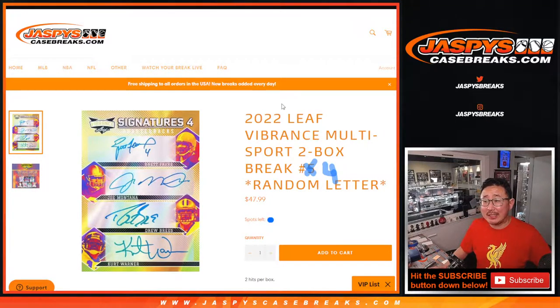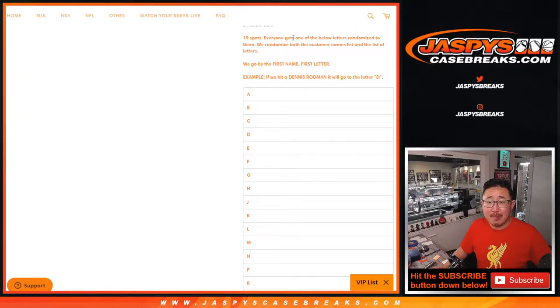Hi everybody, Joe for jazbeescasebreaks.com coming at you with a 2022 Leaf Vibrance Multisport 2-box random letter break number 4. 19 spots, everyone gets a letter, then we'll randomize your names and letters, and we'll match them up.